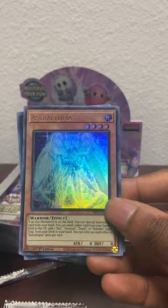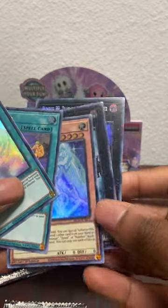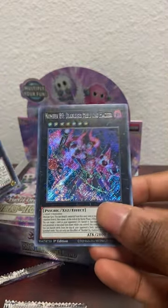Got some stuff at the top of the card too for some reason. We got Inzektor Exabyla and we got Number 89 Diabolos the Mind Hacker.